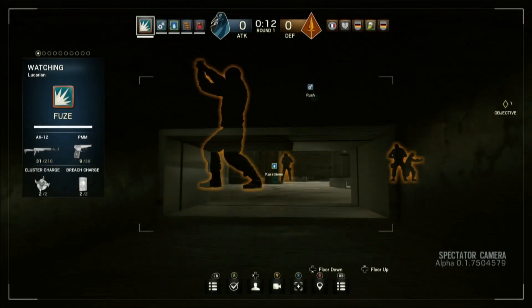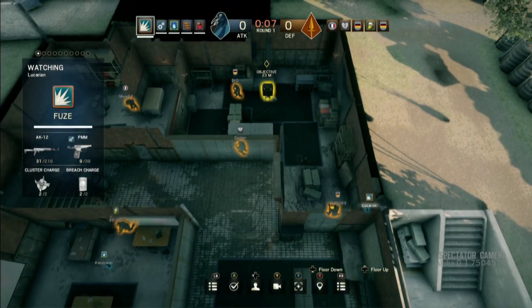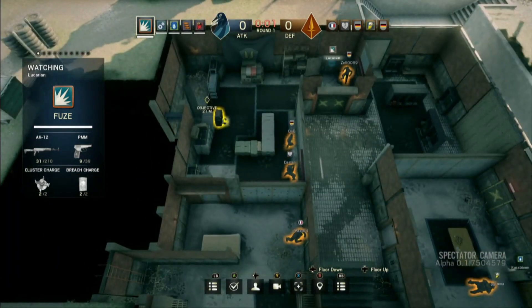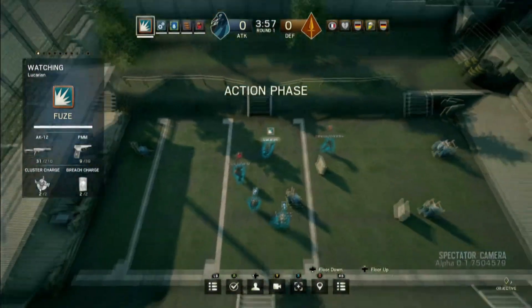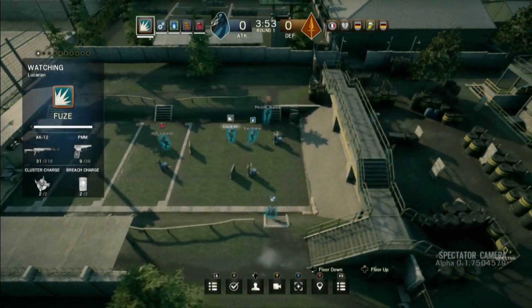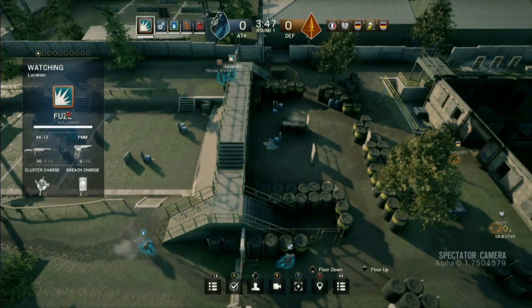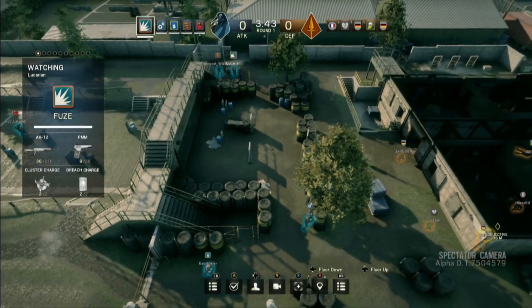Another interesting thing on the attacking side is the drone — you can see one there. It was actually Lucarian casting his eyes toward the players setting up their defenses. It's almost like tower defense in that regard, because you're creating a unique environment for your team to hold. You can see the reinforced walls going down. On the attacking side, they've basically attempted to scout out. Did they actually find the objective? Yes — Lucarian had his drone in one of our little vents, got an eye on the objective, and saw all the defenders were there.